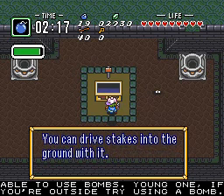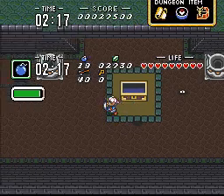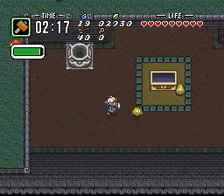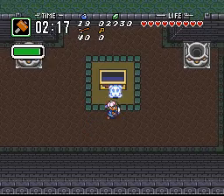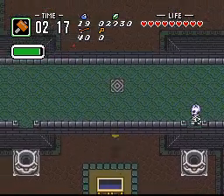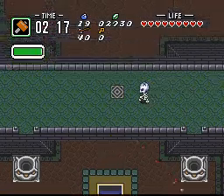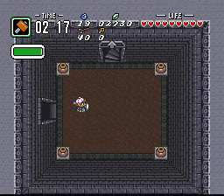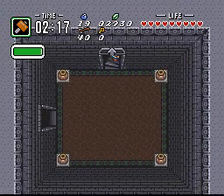We can drive stakes into the ground with it. It can also pound on other things — like you. And you. And you, even though I couldn't see you, because the second floor was in the way.